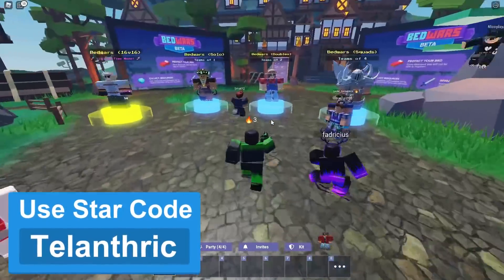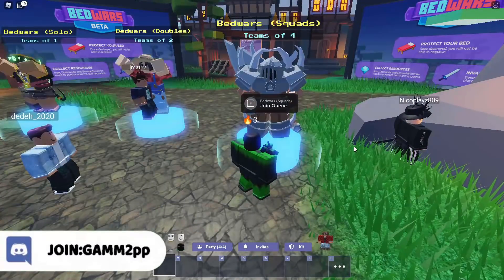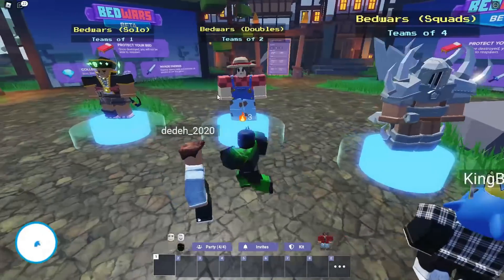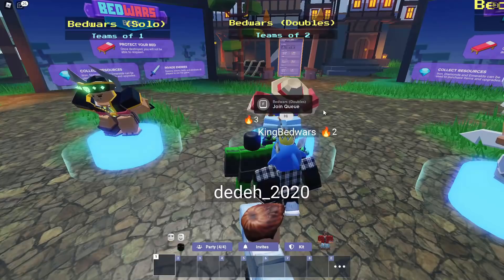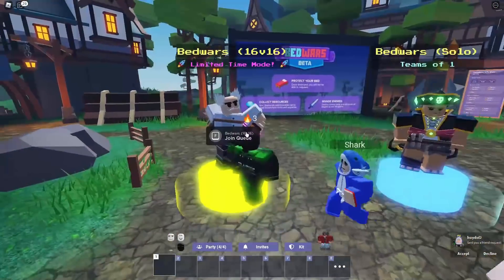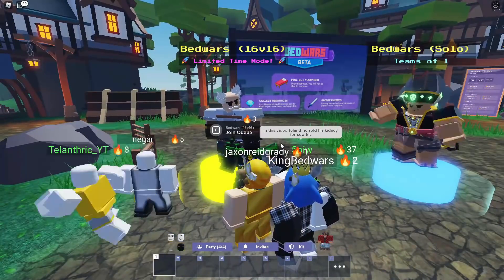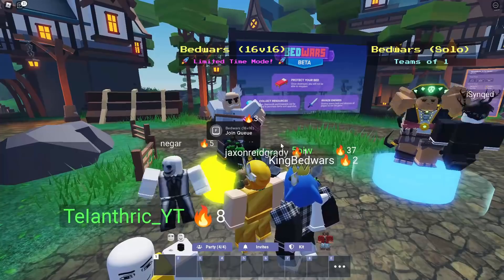The best mode to get wins on is squads, because there are only four teams of four, so it's basically you versus three other teams. Duos and solos have eight teams, so it's you versus seven other teams. Sometimes people take each other out, but that usually takes longer than just rushing people. 16v16 only has two teams, but it's not great for getting wins fast, because there are just so many people — everyone's just defending the bed, and it takes way too long.